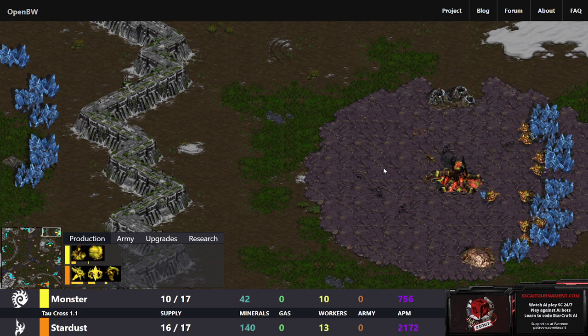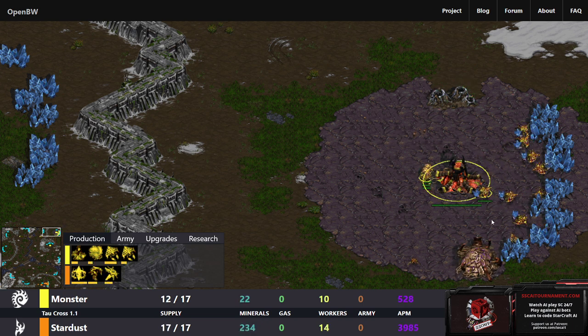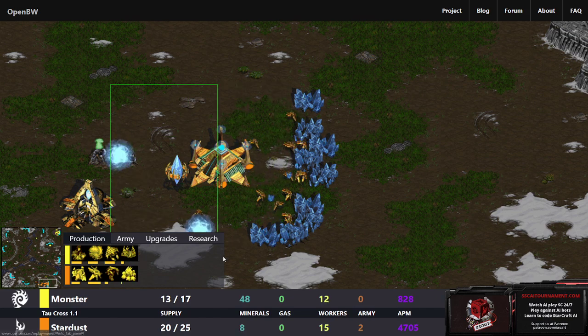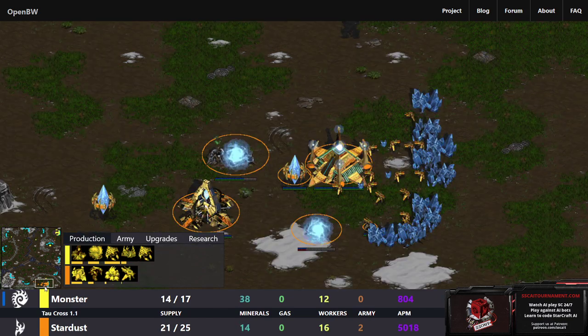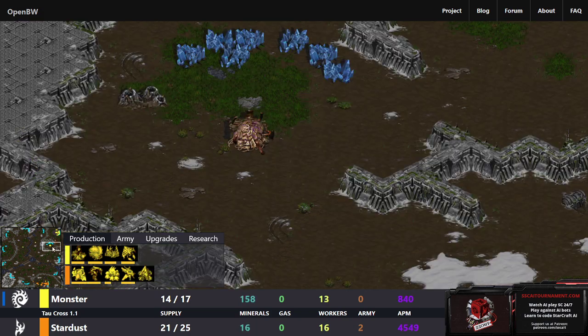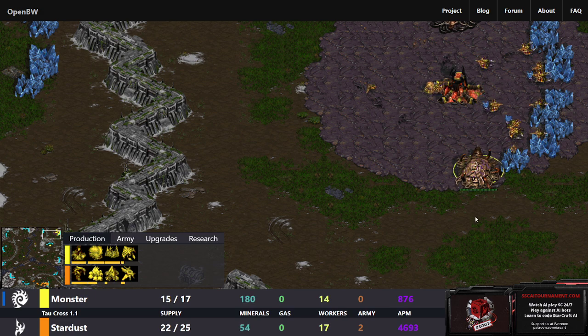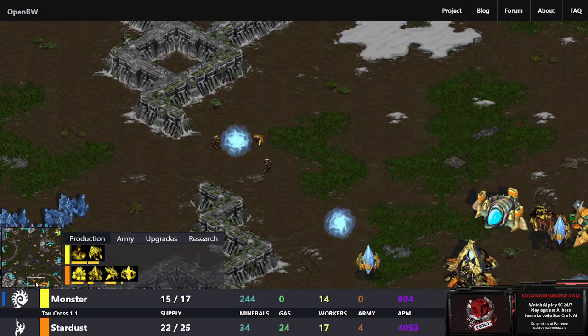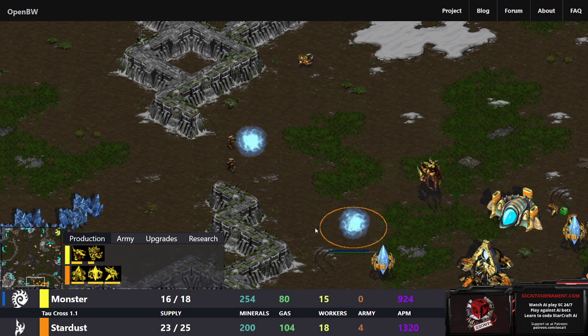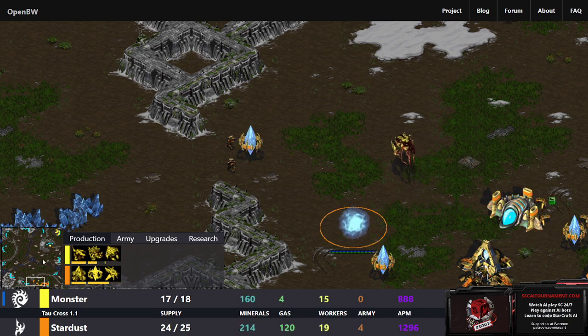To the game at hand — we have a recommended game from the Discord. We have Monster spawning as the yellow Zerg in the top right of Tau Cross going up against Stardust spawning as the orange Protoss at about the five o'clock position. We've got the fast expand coming out from Monster. Monster is a very strong AI and so is Stardust. We've got a one-base play coming out of Stardust — looks like it was one gate into core with a second gate on the way.